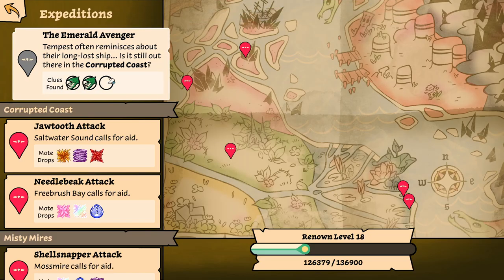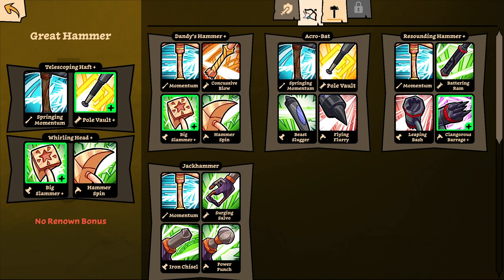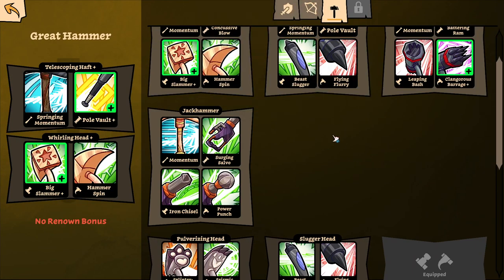We will continue with what we got. Story is our main focus. Off we go. Let's use our new characters, let's use our mega hammer. I could switch it up with a bow, maybe. Nah.